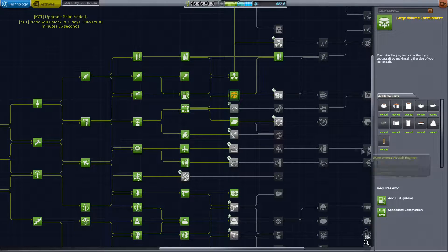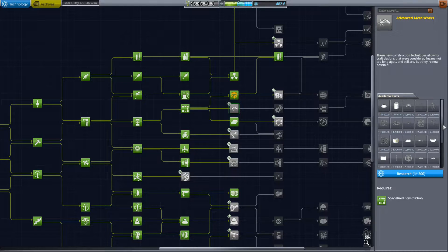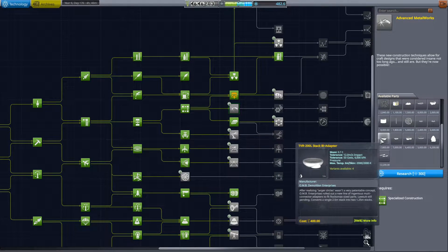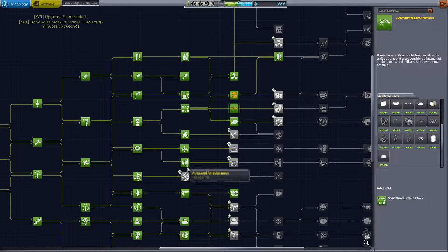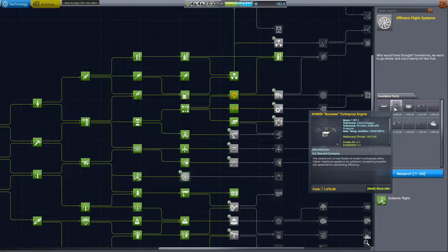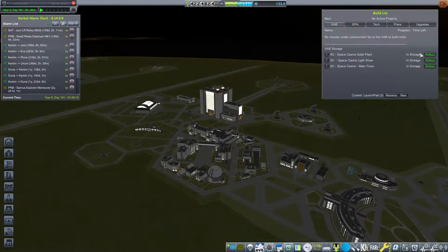First we're going to research the large volume containment, then we're going to take a look at the advanced metalworks because maybe that would help us design and construct our space station. I have 182 to research. Shall I take the efficient flight systems? Well, technically I don't need it — it's for helicopters and stuff — but what the hell, let's do it.